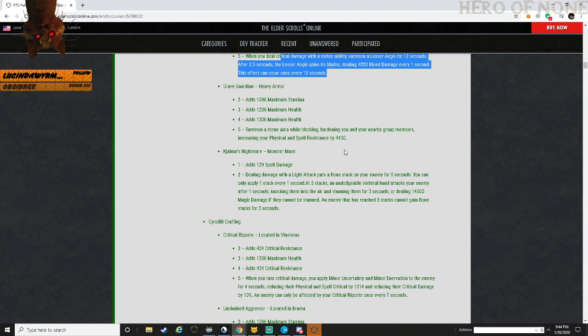Grave Guardian - heavy armor, stamina, health. Summon a stone aura while blocking, guarding you and your nearby group members, increasing your physical and spell resistance by 4,430.